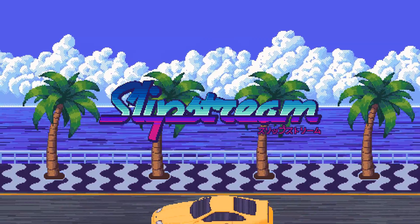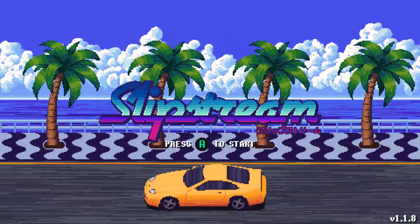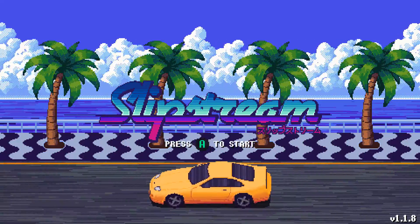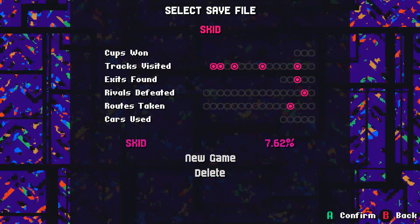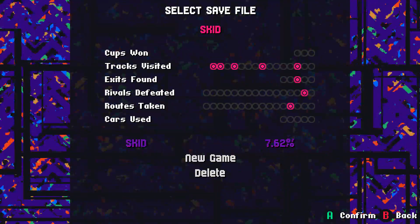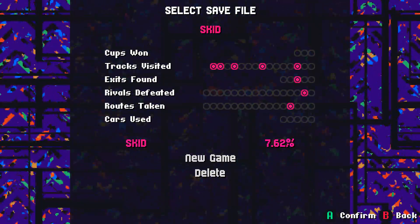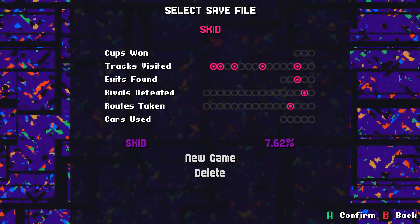Hey everybody, Skid Row Trash here, and this is Slipstream. It's a game by Ansdor and it came out May 21st, 2018. I got a copy through the Sentinels of the Store Steam group. It's a racing game, sort of like old-school Outrun, Outrunners, a little bit like Cruisin' USA — all those sort of old-school racing games from back in the day.